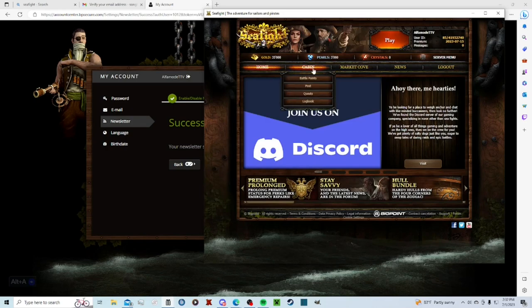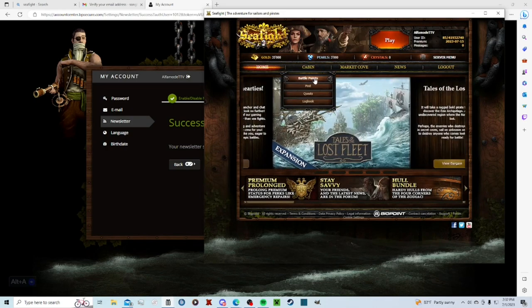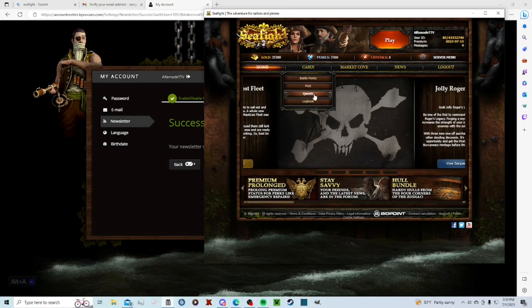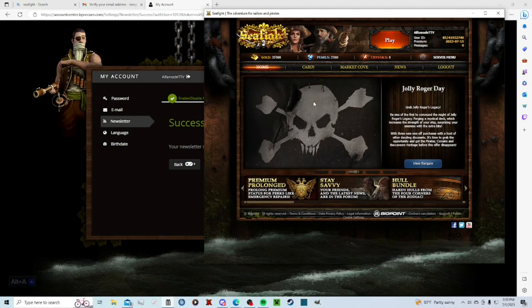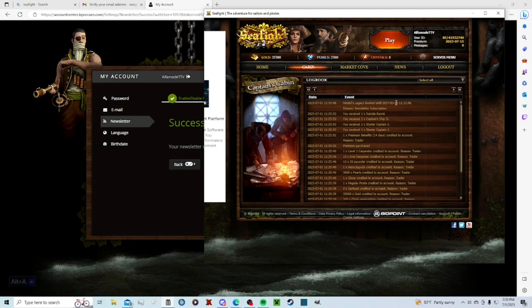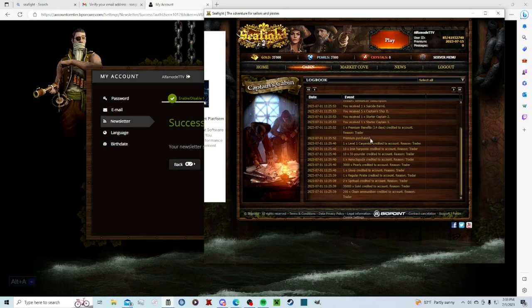Once you're in, some stuff like battle points doesn't matter until later. Your quests you can do on the actual game screen, but your logbook is important — it'll tell you what you need to know for stuff you've got. Right there it shows Herald's Legacy booked until 2037, so it lasts 14 years. Herald Captainship 2, Starter Captains, Premium for two weeks — that's all stuff you start with when you make your account.